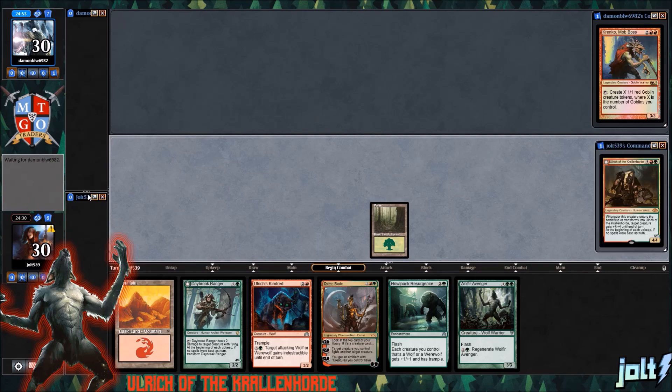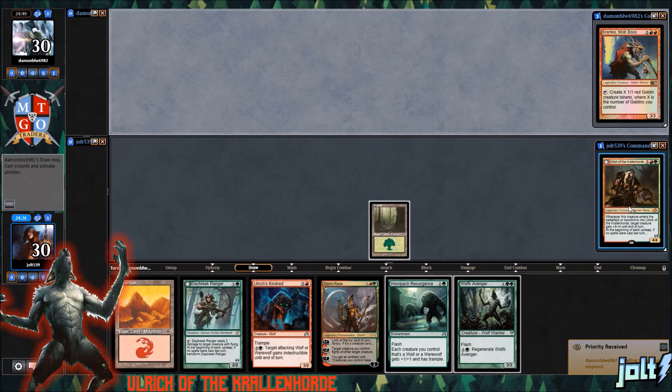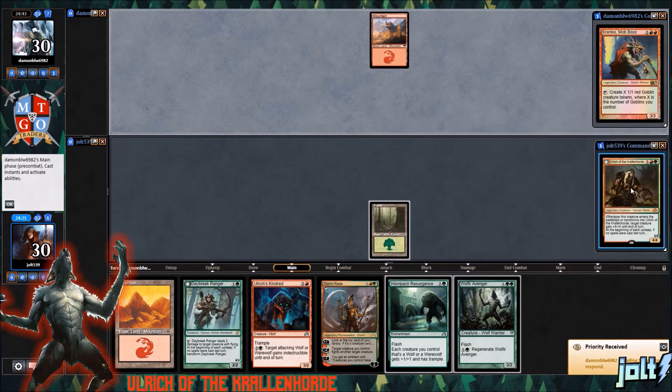We're playing Ulrich. It's not time to transform yet. Whenever a creature enters the battlefield or transforms to Ulrich, a target creature gets plus four, plus four until the end of turn. Then if no spells were cast, flip it. Whenever this creature transformed into Ulrich Uncontested Alpha, you may have it fight target non-Werewolf creature you don't control. Then during your upkeep, if two or more spells were cast, transform it.